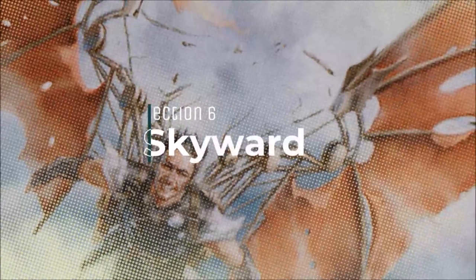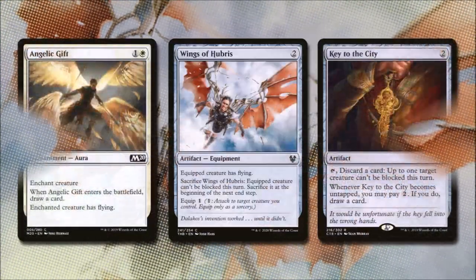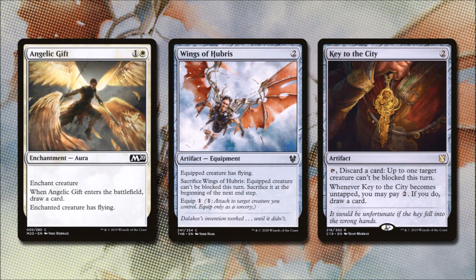Now we probably won't need it, but just in case, here's some extra evasion in Skyward. Angelic Gift for one and a white enchants a creature — when it comes into play, we draw a card, and the enchanted creature will gain flying. Wings of Hubris for two colorless will give the equipped creature flying. We can sacrifice the wings to give the equipped creature unblockable until the end of turn, but then we have to sacrifice that creature at the beginning of the next end step, and this equips for one. Key to the City costs two — if we tap it and discard a card, up to one target creature we control can't be blocked this turn, and whenever Key to the City becomes untapped, we can pay two, and if we do, we draw a card. So this is a little bit of extra card selection late game, and it can also help us get our damage through.